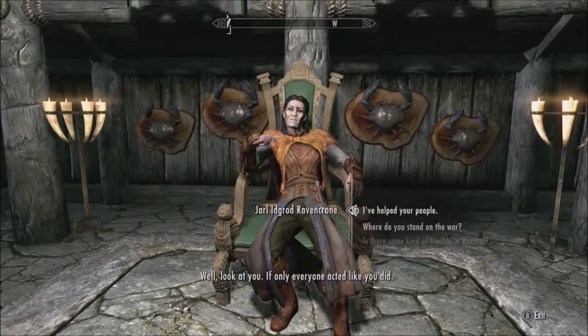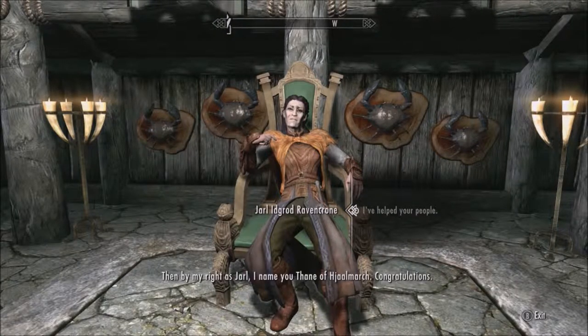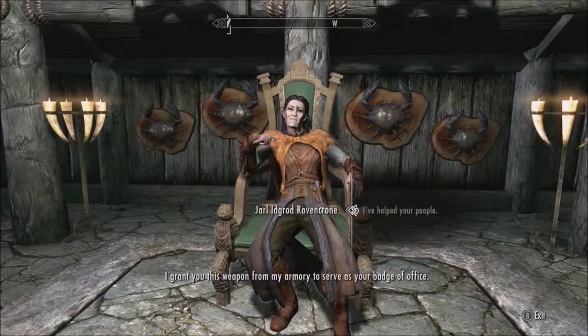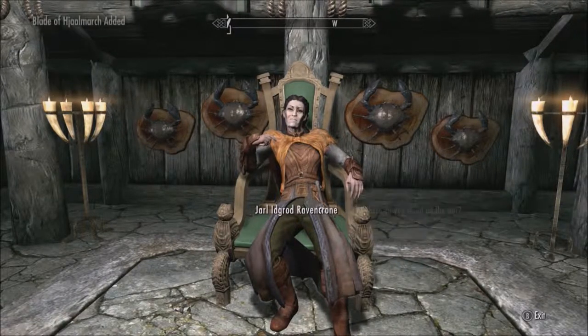Well, look at you — if only everyone acted like you did. That's very nice. I don't know what you mean by that, but okay. I've helped your people. By my right as Jarl, I name you Thane of Hjaalmarch. Congratulations. I grant you this weapon from my armory to serve as your badge of office. I'll also notify my guards of your new title — wouldn't want them to think you're part of the common rabble now. Now, that would be kind of bad, wouldn't it?